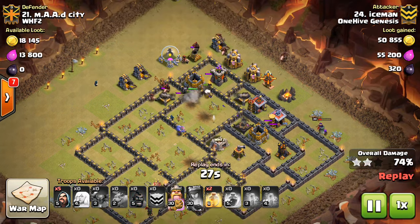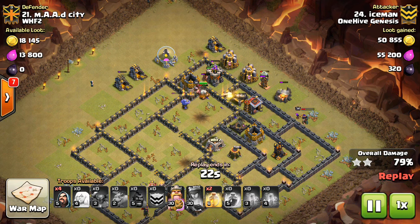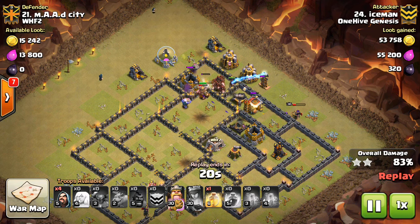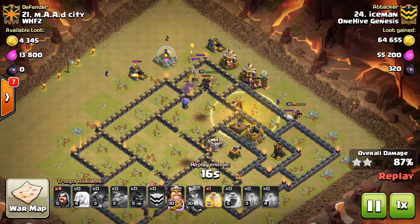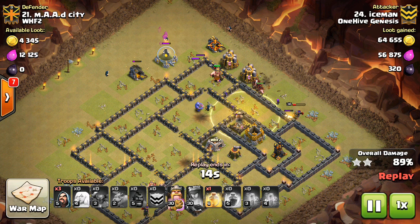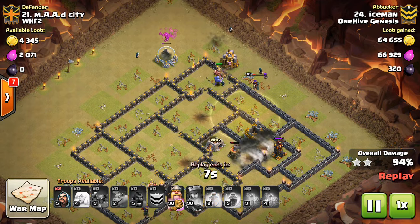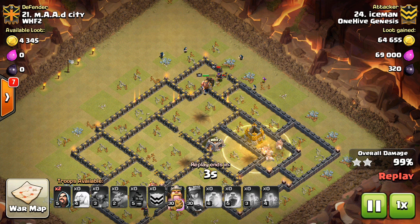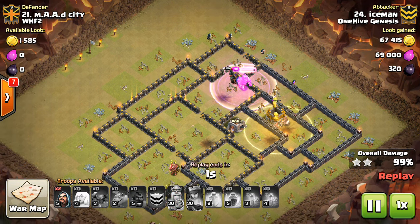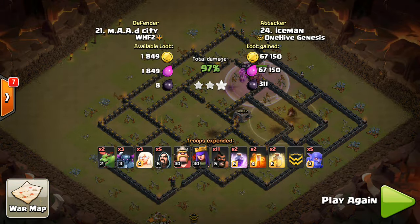Just kind of flanks some of these defenses, crushes this base. By the way, these are the attacks from the WHF2 war - it's an arranged war that we're currently in. It's kind of just got started, but we've already seen so many PEKKA attacks at Town Hall 9. I wanted to show a few, and you guys will probably see a lot more coverage of this war throughout the weekend and into next week. So just wanted to get these out there ahead of time. That's it - 3-star, awesome attack to Iceman. Let's keep moving.